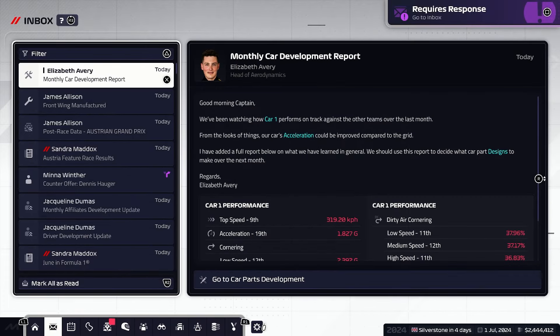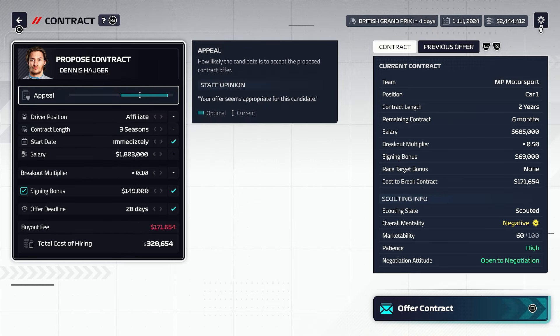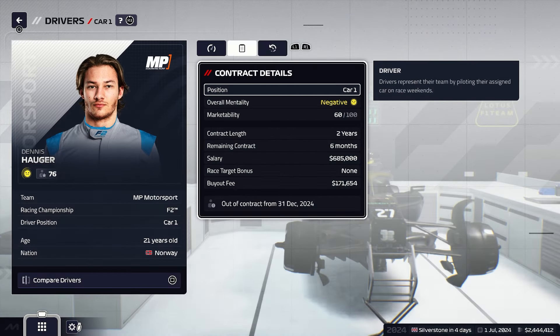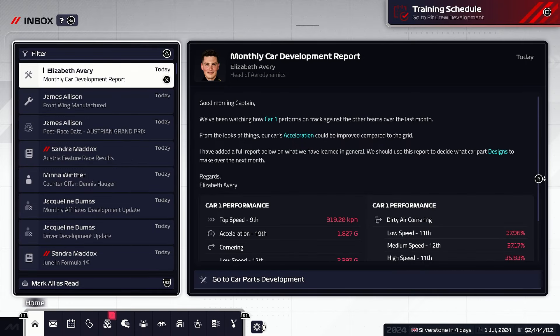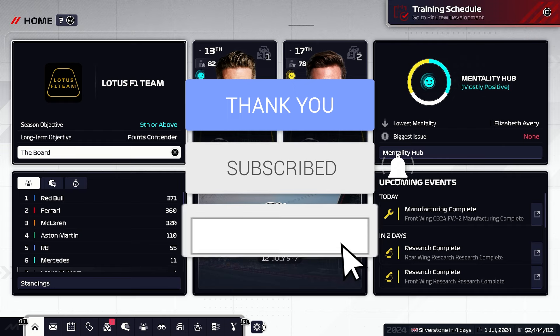Driver development update all looking good. Let's go into this counter offer from Dennis Hauger — he's fine to join immediately, it would be good to get an affiliate driver on board. But he wants £1.8 million — no, we don't want him, mate. We do not want him. Next time out we have the British Grand Prix and it's going to be another race where we run our very special green and gold livery, and hopefully it will bring us some luck like it did last time. If you've enjoyed that, give it a massive thumbs up down below, subscribe for plenty more F1 Manager videos, and I hope you guys are having a wonderful day. Thanks for watching and goodbye!